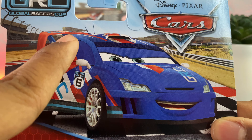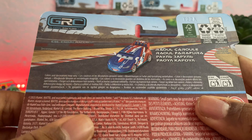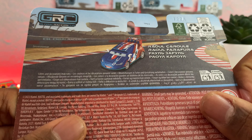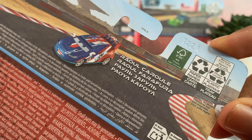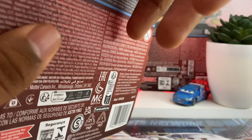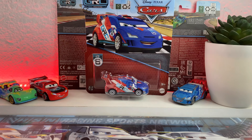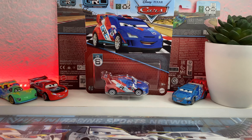The background looks like this race will be taking place in Radiator Springs, because you can see Willy's Buttes Rock right there. On the back it says Global Racers Cup, Raul Sahul's prototype picture, and his name in four languages. And surprisingly, in some place in the world, Raul is called Raul Farafuda. Don't know what that is, but without any more talk, let's get to unboxing the Global Racers Cup Raul Sahul.